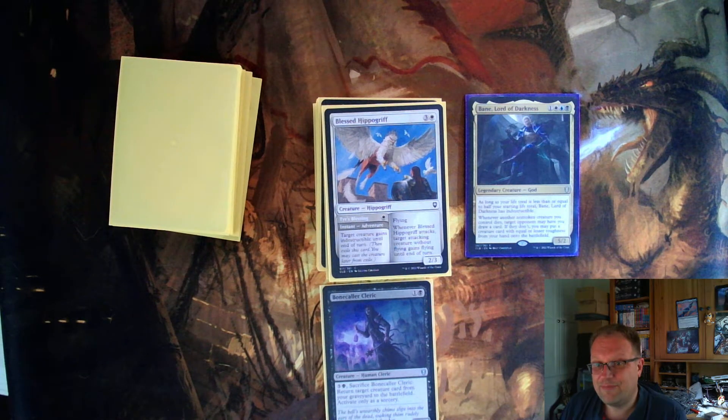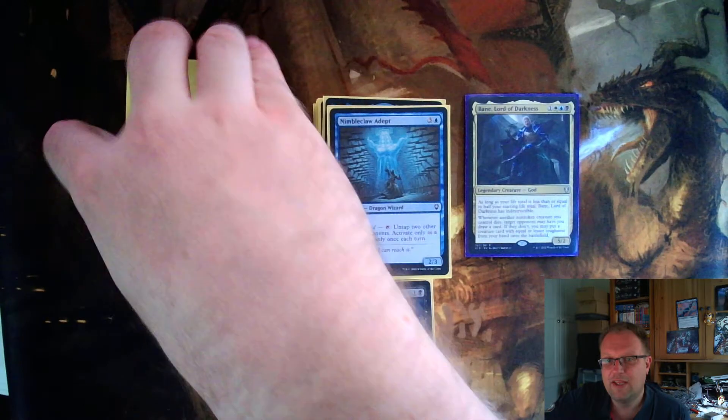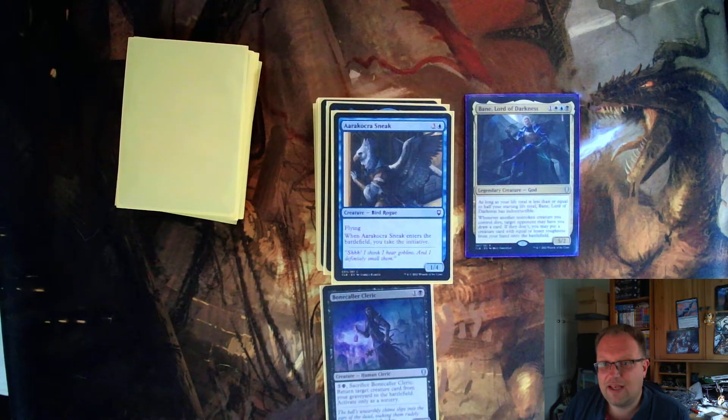Next is a Dragon Wizard, so I can play it as flash. It's a three and a blue for a two-three, and it has a really good ability: untap two other target permanents — activate only as a sorcery, once each turn. Notice it says permanents, so in any blue deck, at minimum you can untap two lands, or creatures, or anything without shroud that you control. It's amazing and really helped me ramp my mana up today.